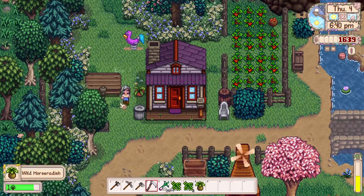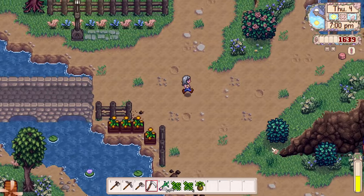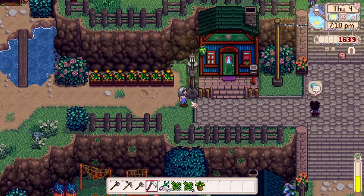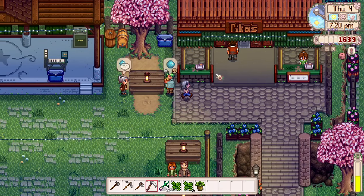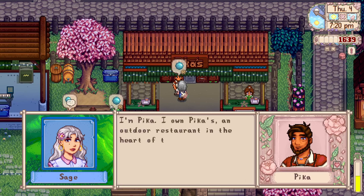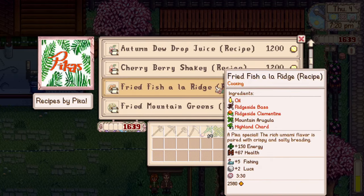There are more houses nearby — someone's growing strawberries. Only Lola's friends can enter certain areas. This area also has fish that are specific to Ridgeside, so we'll have to come fish here at some point. With this mod installed, those fish and items count toward completion. Over here is Pika's Diner, where Pika introduces herself — she's from Ember Island in the Fern Islands. You can buy Ridgeside-specific recipes here.